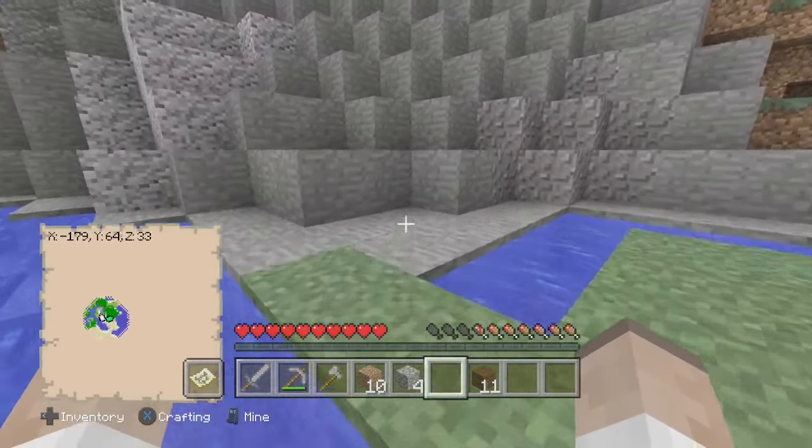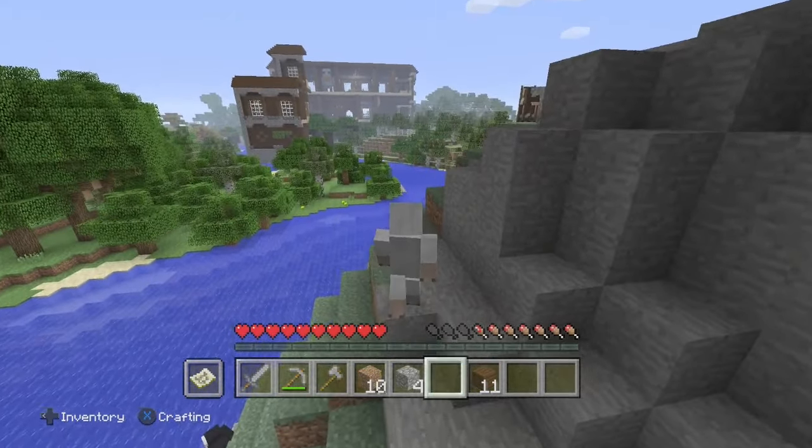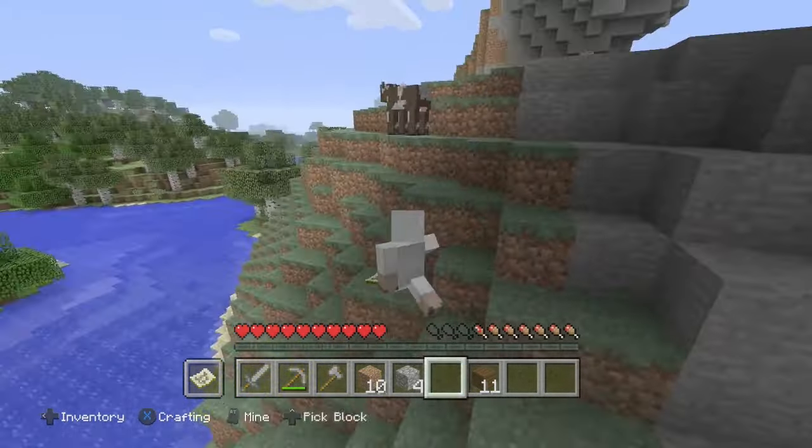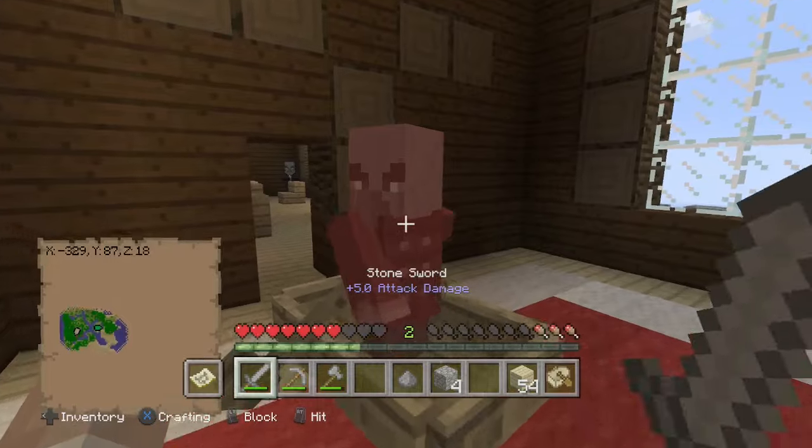We're going over to this woodland mansion now, which is extremely broken — it's got terrain generated inside of it and it's completely cut off. Do you think pillagers are spawning in here? Oh my god, they're spawning outside. I'm trying to bridge myself up into this mansion, but I literally don't have enough hunger for sprinting. Oh yes, there's a vindicator — we can complete our achievement!